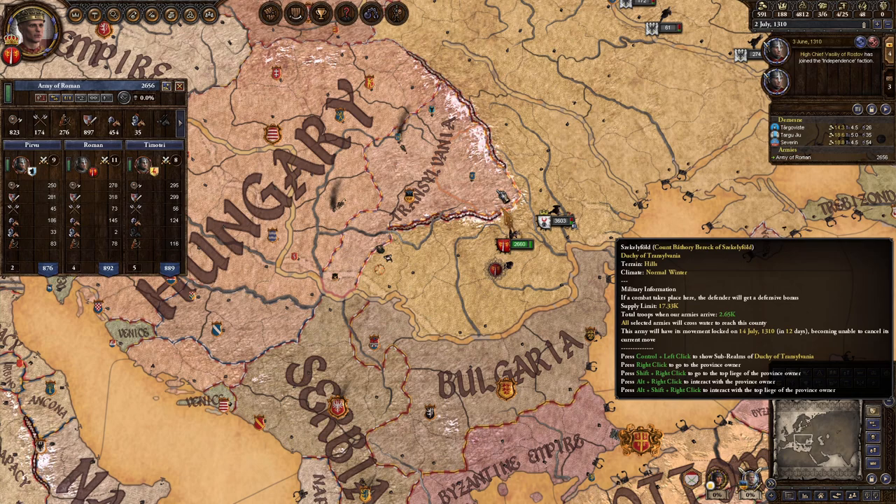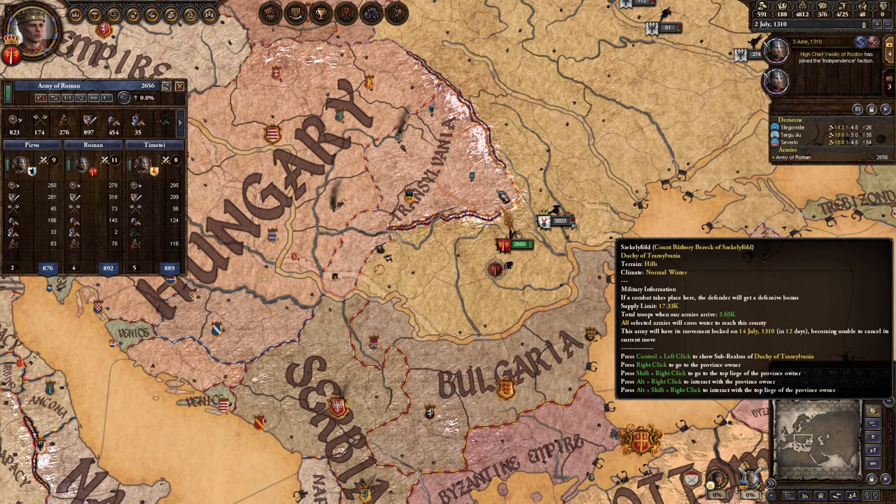Once you have access to nine duchies, take them away from anyone who isn't of your dynasty and redistribute them for the gold challenge.